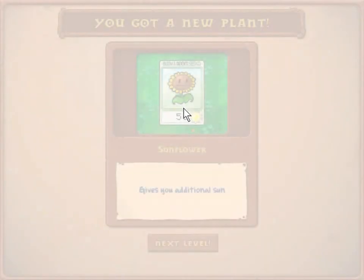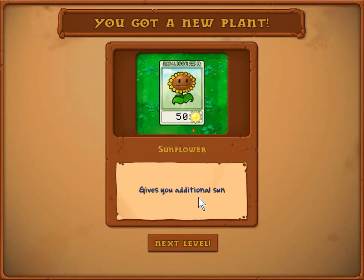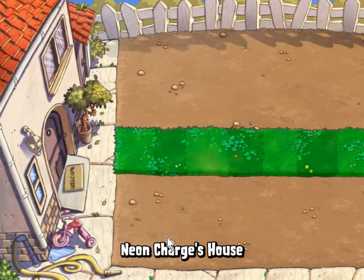We've unlocked the sunflower now, which costs 50 sun and gives you additional sun. So you plant that and it just gives you additional sun. There's also a boom and doom seed. Alright, which is the next level.